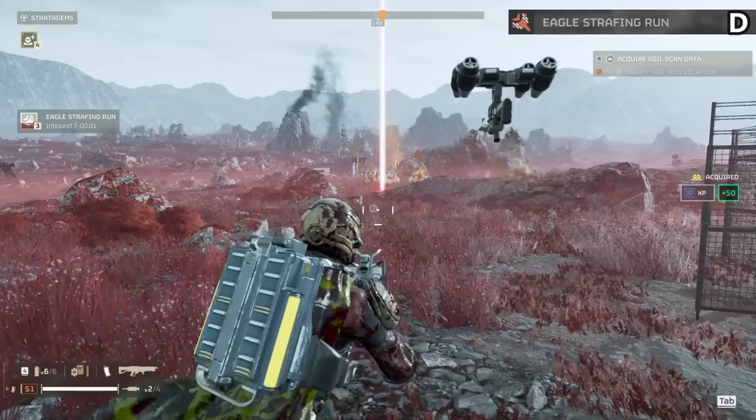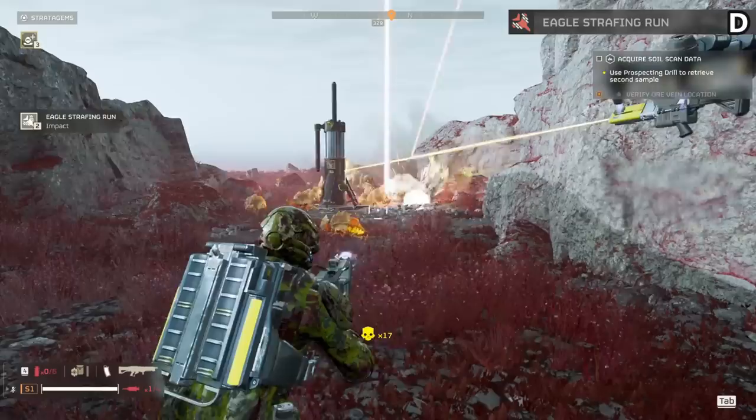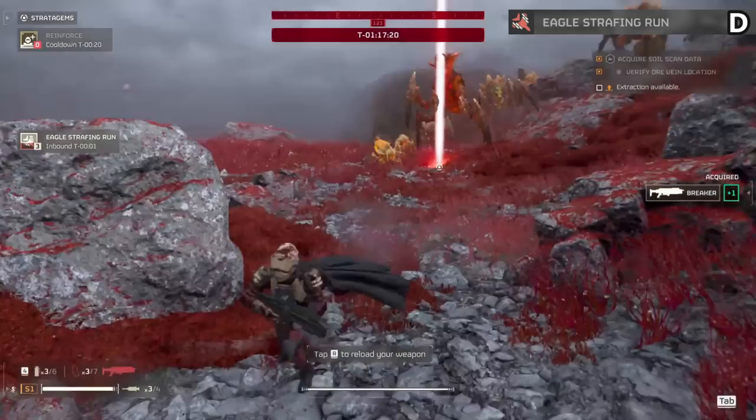The Eagle Strafing Run moves down from C tier to D tier for me. You get multiple uses and it can clear out a horde, but no one ever uses it. With the Cluster Bomb available this is just not worth taking as the AoE is far smaller and a bit more awkward. Having one less charge than the Cluster Bomb alone makes it nearly worthless unless you just don't have anything else available.